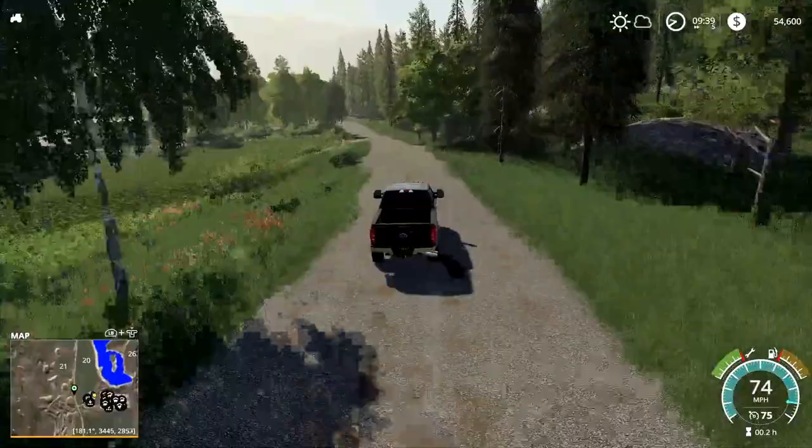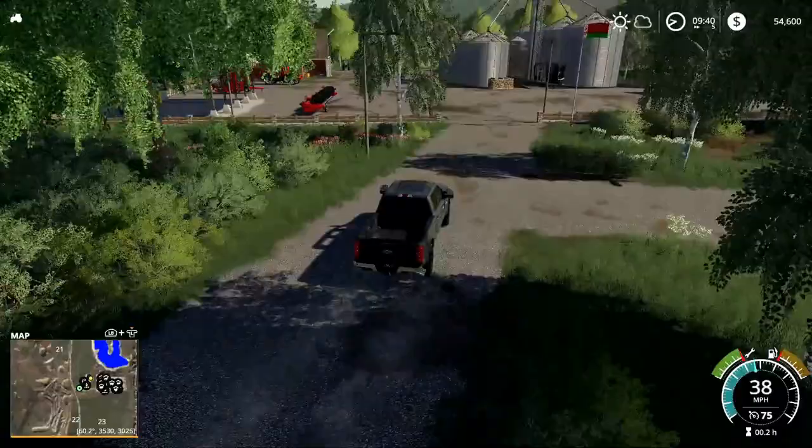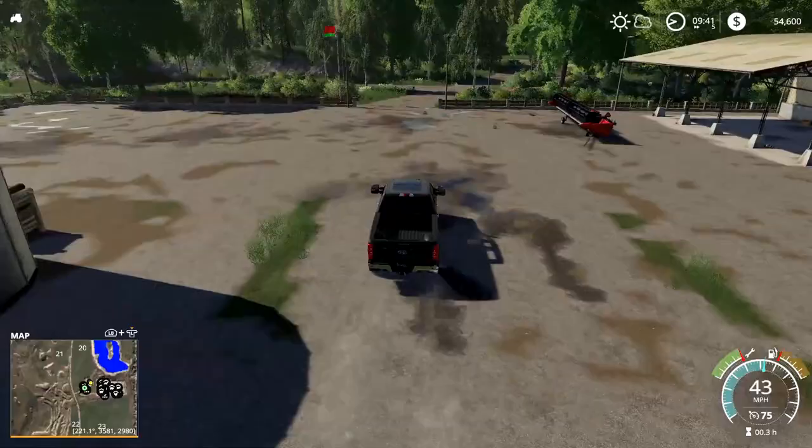We've got something over here — there's a bunch of stuff on the map there. Let's go look. The creator gave you a bunch of stuff — like tractors and combines — that's pretty cool. You don't have to buy all the stuff, it's already there for you to use. Or if you just want to do the forestry stuff, you can sell all that and have some more money to play with.